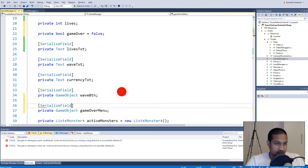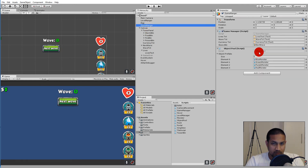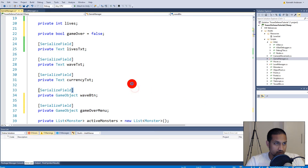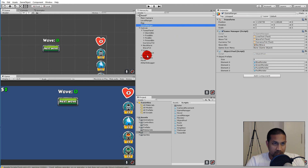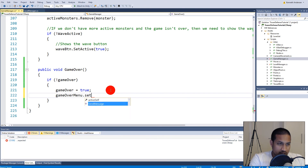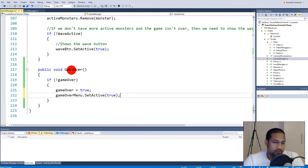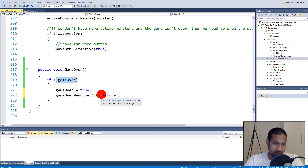Serialize the gameOverMenu field, save, and go back to the game manager component. Drag the game over menu GameObject onto the new slot. Back in the GameOver function, call gameOverMenu.SetActive(true). The gameOver boolean may not be needed right now but will be useful later, so we're creating it now.